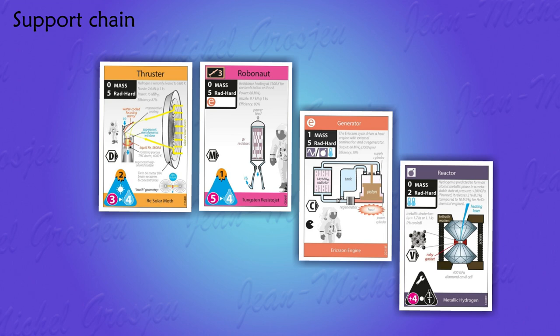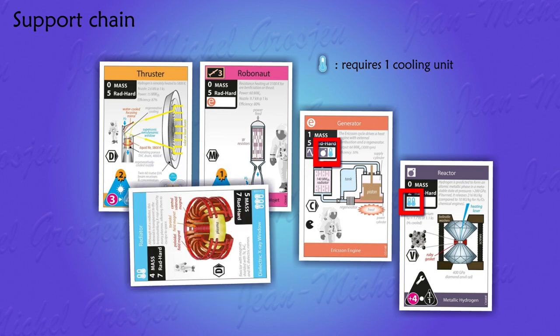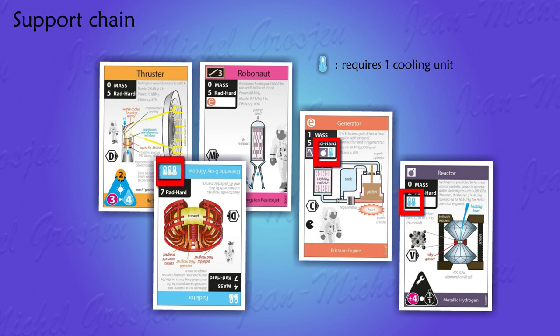Several cards can share the same support card, but that's not true for radiators. The generator uses a combustion engine — the little bomb symbol — but besides the bomb symbol, there's also a thermometer symbol. That means if this energy source is chosen, this generator will produce heat and require one unit of cooling, one thermometer. The reactor will also produce twice as much heat, requiring two more thermometers. Thermometers are additive — this rocket requires a total of three thermometers. Each radiator has two sides; for example, this dielectric x-ray window must be rotated to give enough cooling power: three thermometers. Then it's okay.